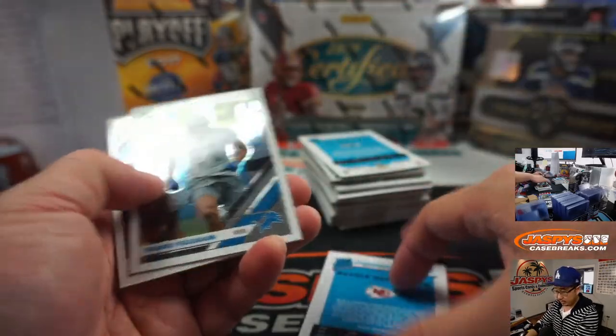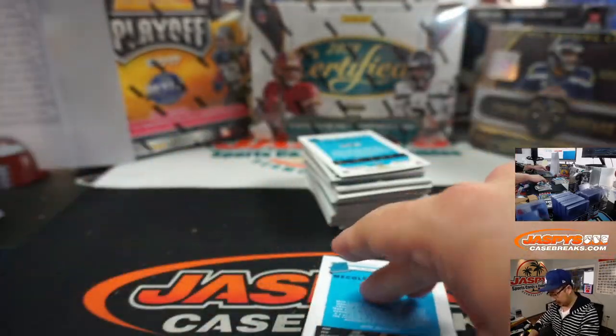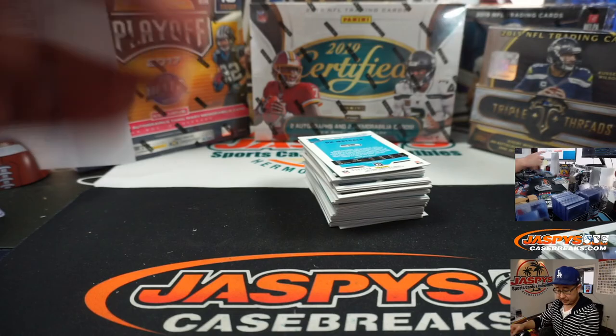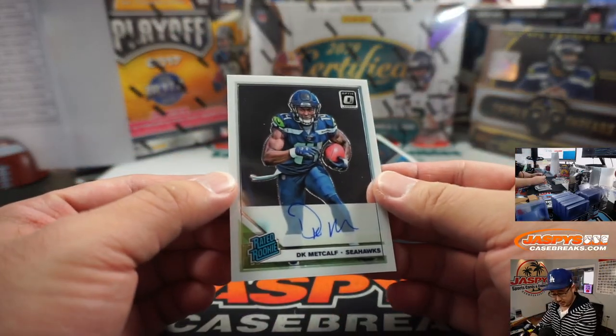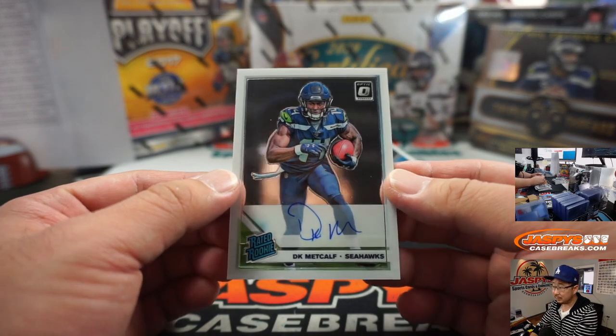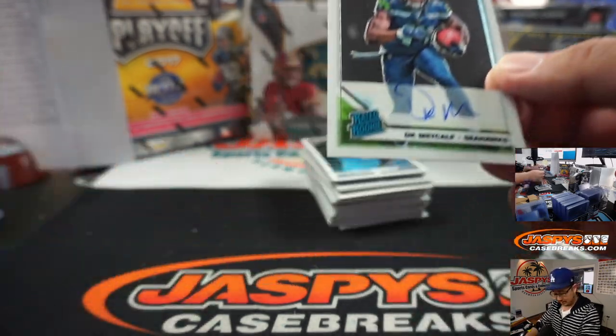Meagle Harmon $199. Leonard. And DK Metcalf for the Seahawks — that goes to Ross. Nice DK Metcalf.